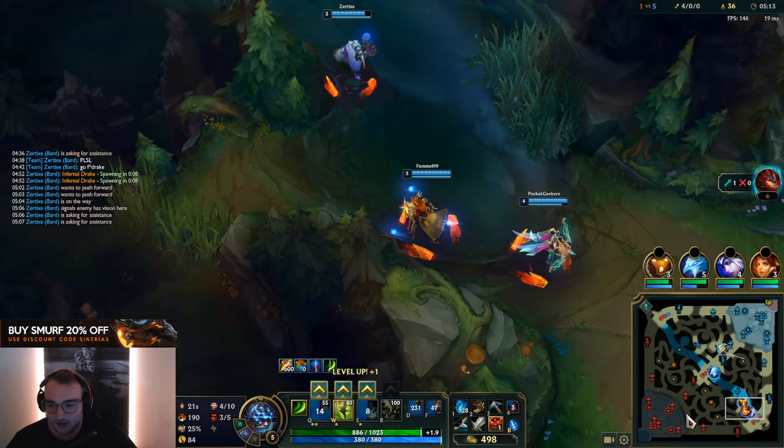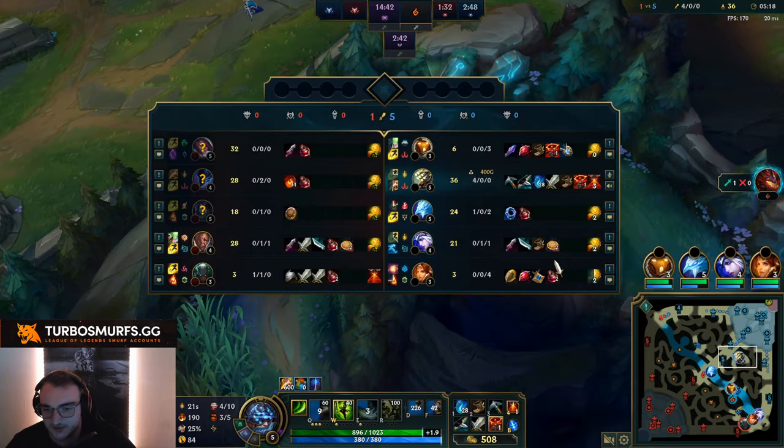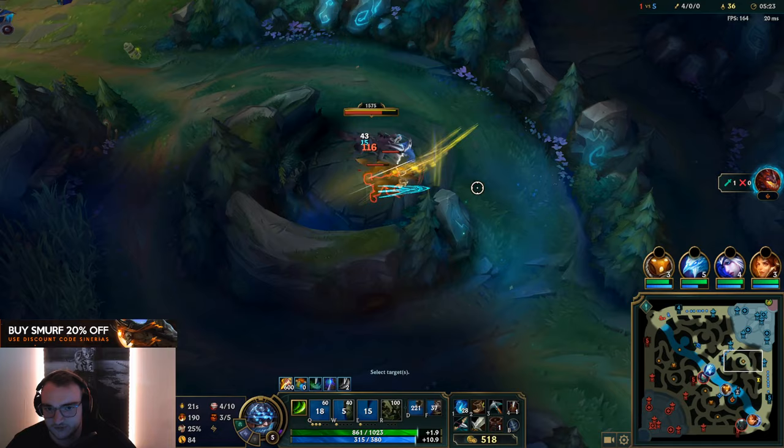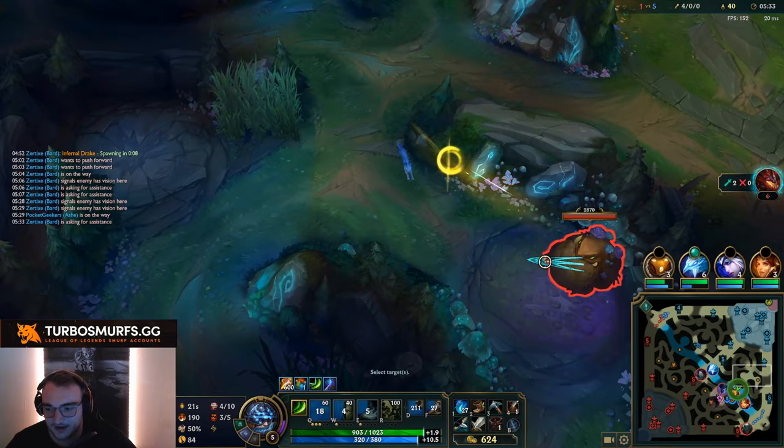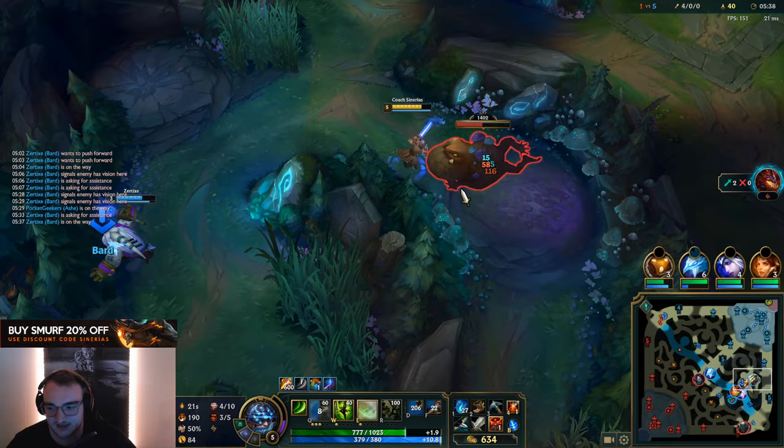Bot lane seems pretty fine. Bard continuously roamed — that's a strategy which means he's gonna give up his top lane and be with his team the entire time, which means he will hard lose top lane, which means Fiora will have way more CS. But on the other hand, our mid lane and our bot lane will win. This strategy is all about doing dragon and then spamming dragons, and with the dragons within time, outscaling the enemies, even if it costs us losing the top tower.